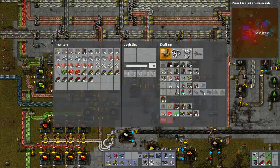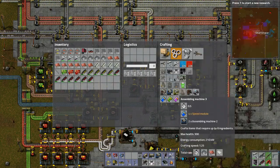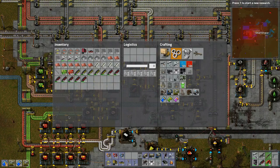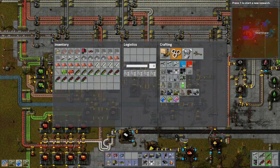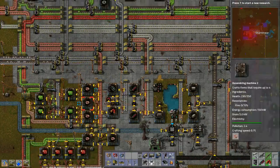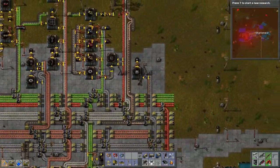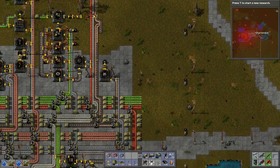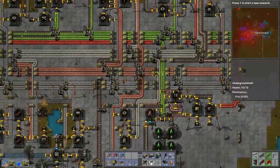Let's make a couple of these guys. These now use speed modules, so we're going to have to set up production of speed modules — or all the modules — which we'll probably place down in here somewhere. That will be interesting, that's for sure.